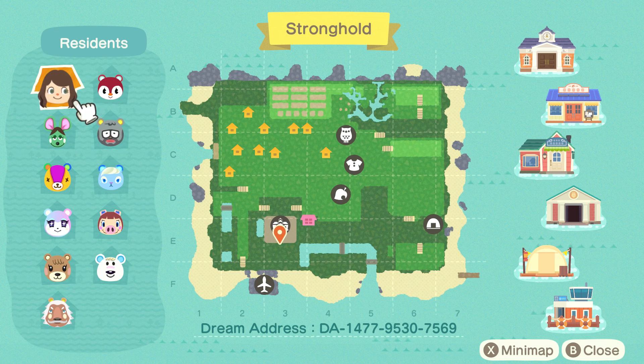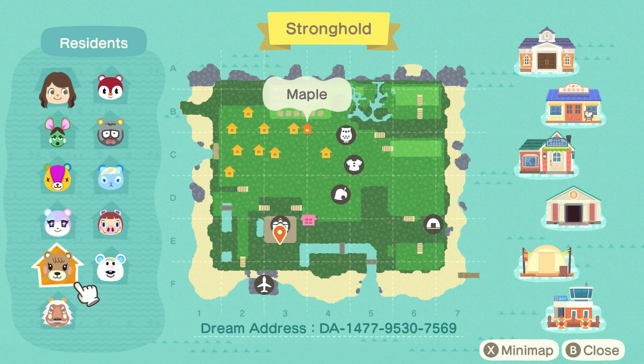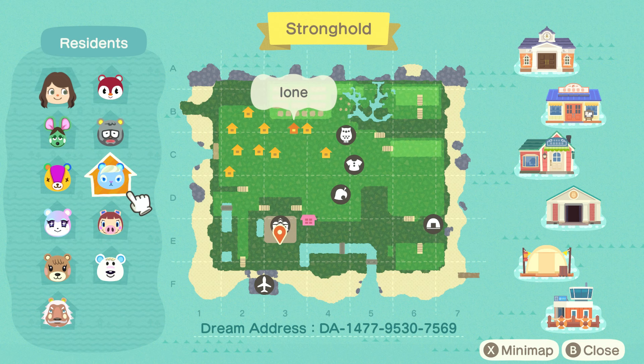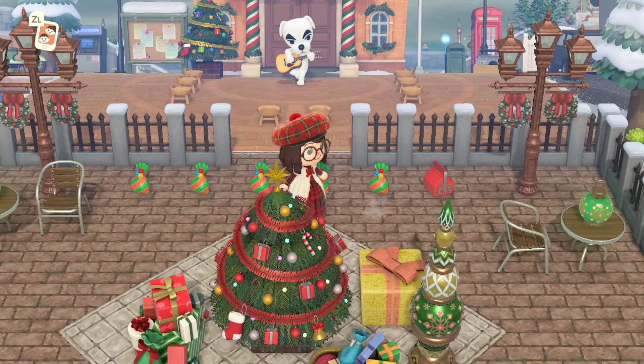I forgot to show you my villagers. I have Ankha, Stitches, Judy, Maple, Lionel, Tutu, Peggy, Ione, Barreled, and Poppy. I didn't do a whole lot of terraforming — as you can see most of my island is on level two — but I still think it turned out really good.